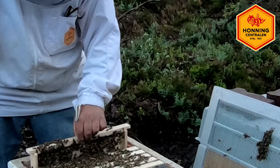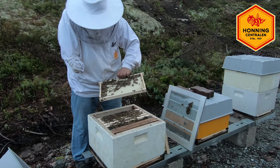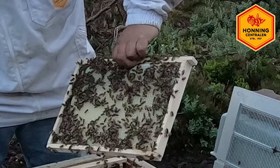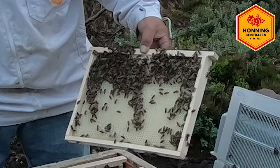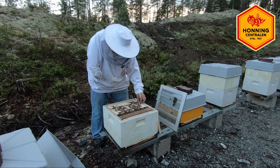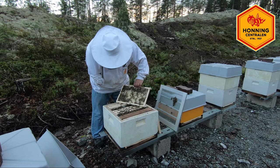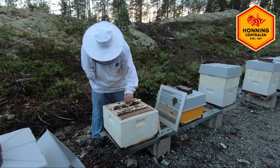Se her på tavle nummer 6 – snart ferdig utbygd. Og nå ser jeg ikke egg i den, den er mat i. Men høyst sannsynlig har dronninga vår faktisk lagt egg i alle sammen. Se her hvor fint de sitter og hvor fint utbygde kubærene er. Her ser vi tydelig at det er satt av plass til yngling. Og de har allerede dratt inn pollen her i løpet av de få tre dagene som denne har stått.